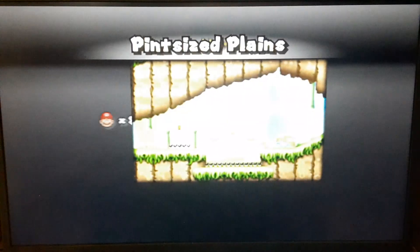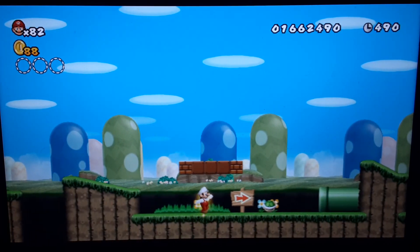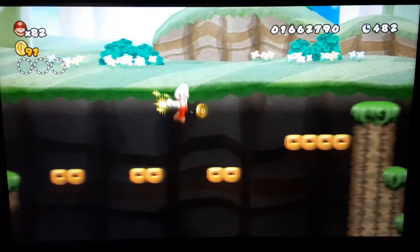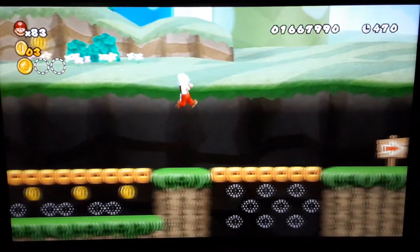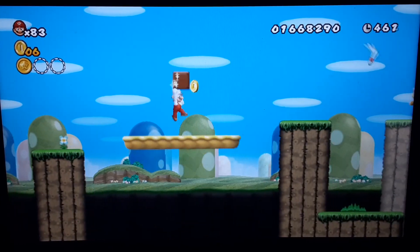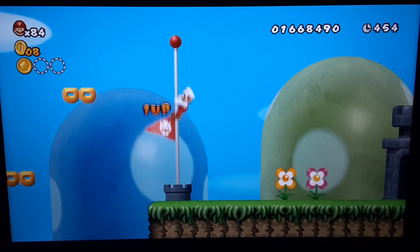Moving on to Pin-size Planes. Oh, this is a cool level actually — it's like tiny huge island all over again. Look at that tiny little star coin. We go in that pipe and we're technically small. It's so cool. And you get the star coin — and that's a giant buzzy beetle. There is a vine right over here because there's an empty space between those two coins. And as you can see, it is a secret exit. I love secret exits.